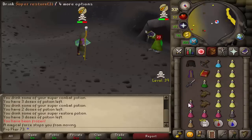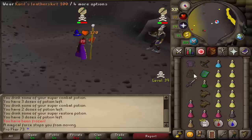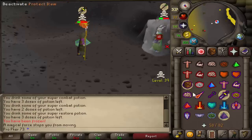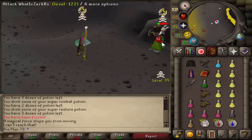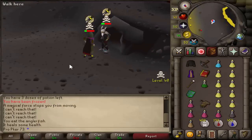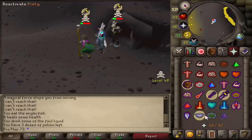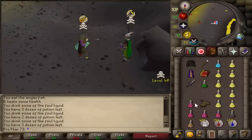Let's go for another one — actually I'm liking those hits. Oh, he just de-fired me through the prayer. Pray melee. Oh, I thought I was unfrozen there — that's a big de-fire. I hit a three on that HP, are you serious? I hit a 53 into a three AGS off prayer — you've got to be trolling me.